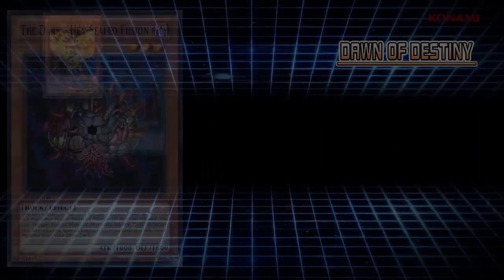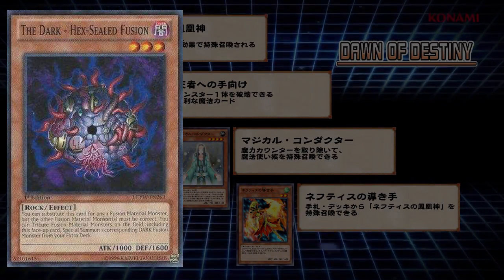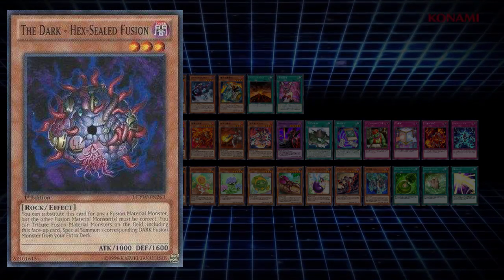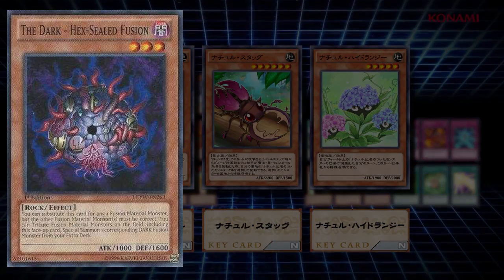Moving on to super rares, we have the Dark Hexial Fusion, which is literally just a copy of the Earth Hexial Fusion you can get from the card trader. It's made to be used for summoning a Dark Fusion monster, so a really cool card. It's going to help for farming decks and for decks that just require a random Fusion Substitute card, so not bad.